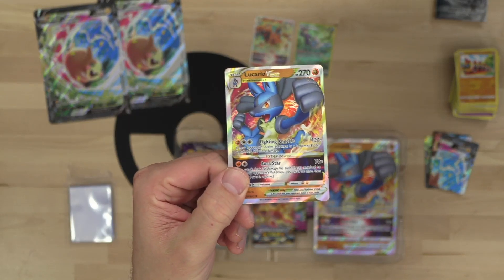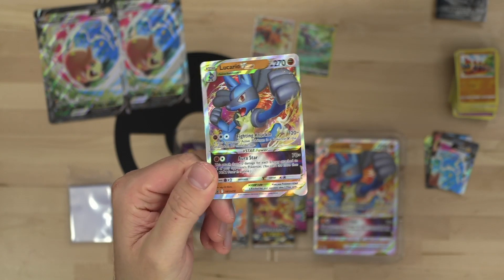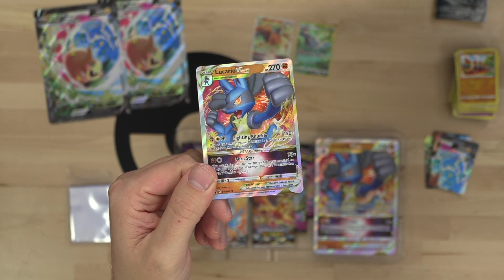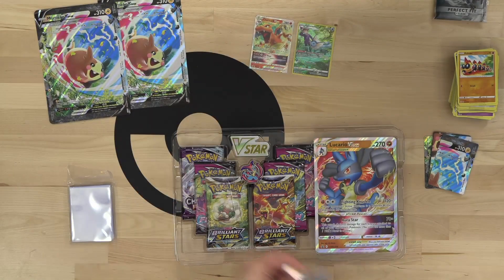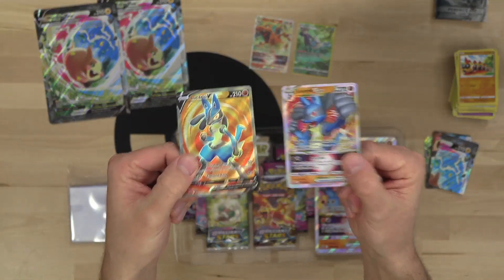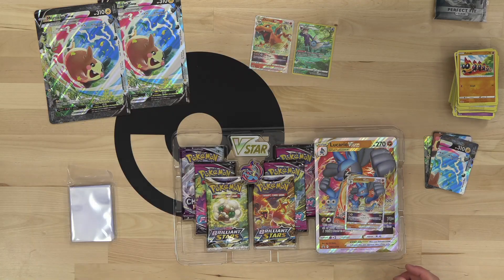There he is — Lucario V Star! 270 HP. The Aura Star attack does 70 damage for each energy attached to your opponent's Pokemon, so if your opponent has five energy in play, you're doing 350 damage for just two energy — pretty insane. I'm curious whether the regular art is going to be released in a set or something.